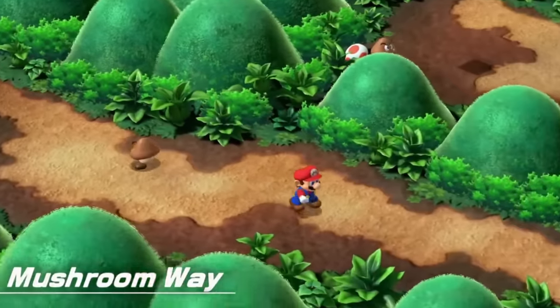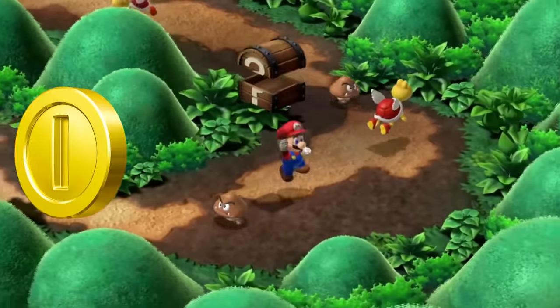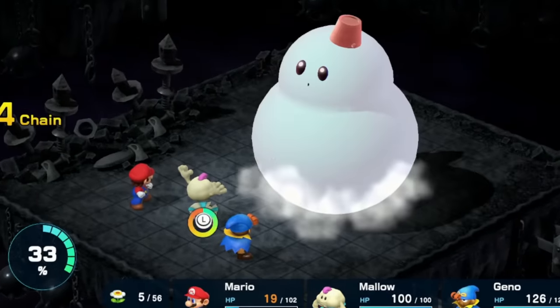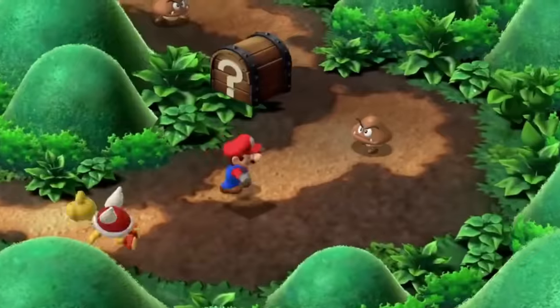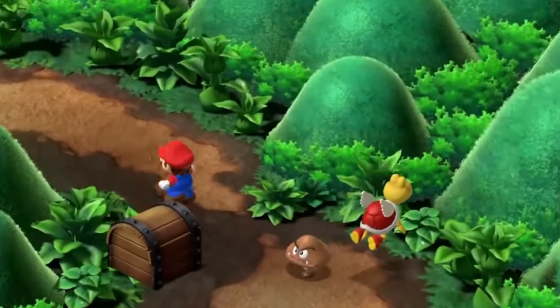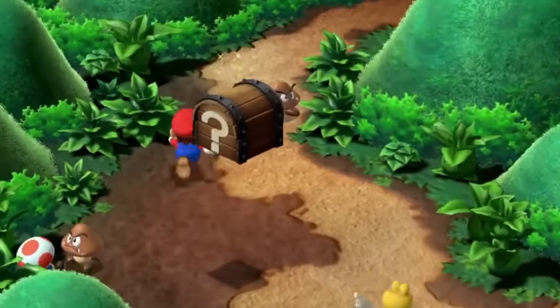After clearing out Bowser's Keep, we go through Mushroom Way where we start optimizing two more integral systems: the coin route and the flower route. Flowers are important because they're the currency for special moves, so we pick up an easy one, then collect some coins. Coins are required all throughout the early and mid game, and at this point we need them for honey syrups so we can keep using special moves due to our low flower count.